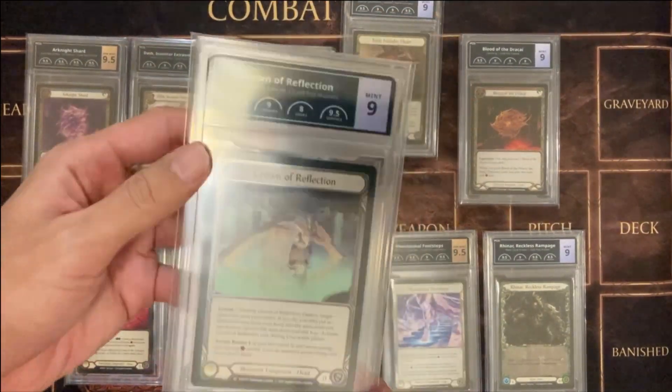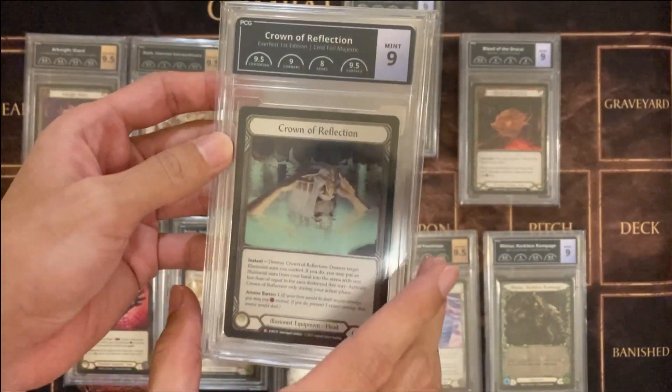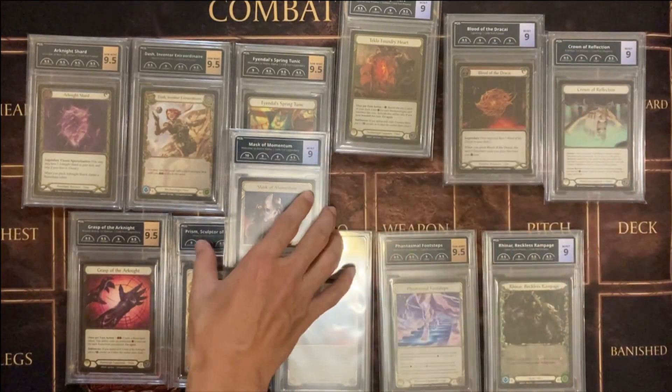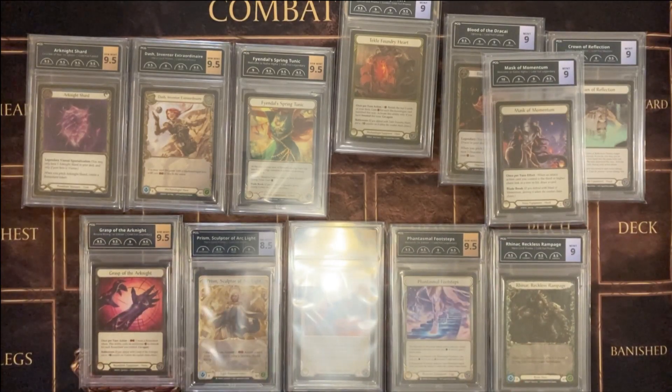Come on, LSS, get your print better. And Crown of Reflection. Everfest cards, even though they're Coal Foil and all that, quality is quite bad. But apart from that, that's it. Just a quick one. See ya.